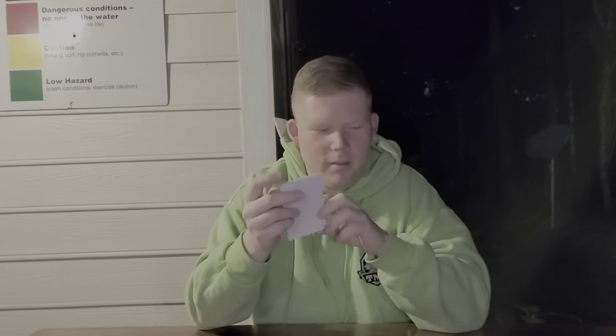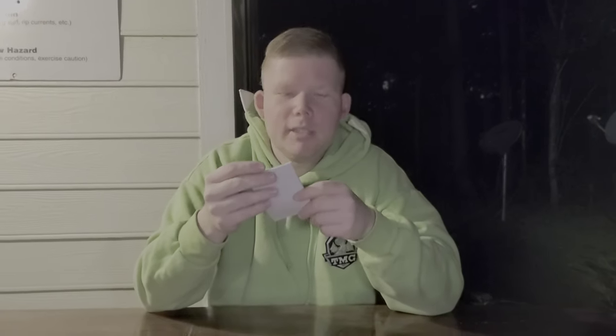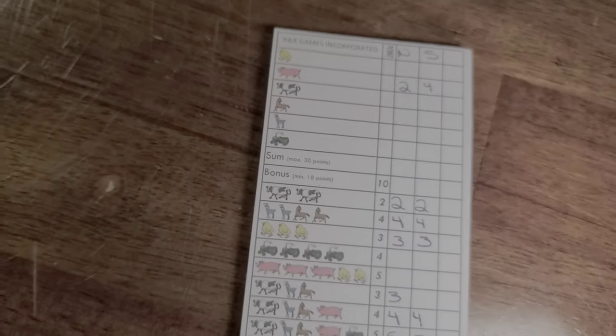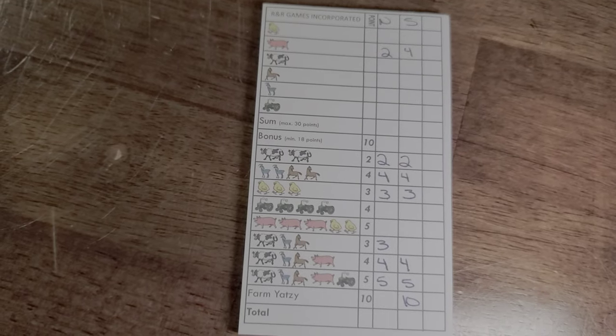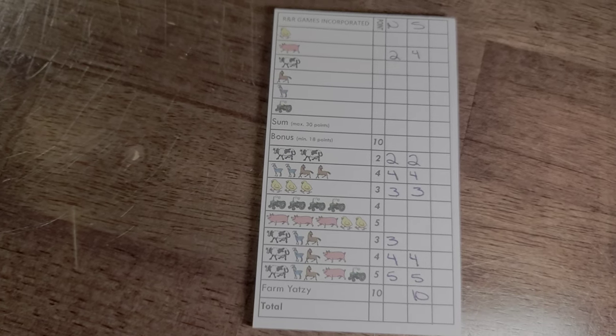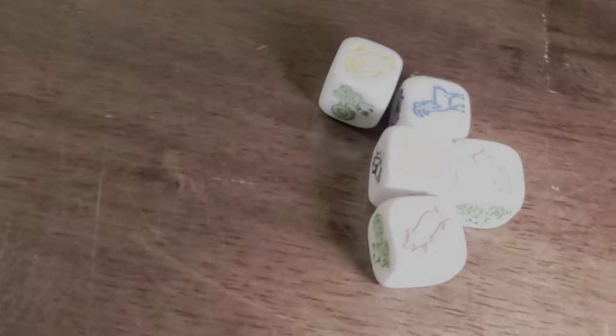Hello everyone, we are halfway through the Farm Yahtzee — the Dice and Score Farm game from RnR Games. Sarah is kicking me in the face — she got a Farm Yahtzee. It's just a nice little dice-chucking game. It's cute. I'll take the chickens, I'll take the pigs — here's a full house of chicken and pigs. I have two points on you on the piggies and I do have Yahtzee over you. The game is not done — I feel like it's the beginning of the end.